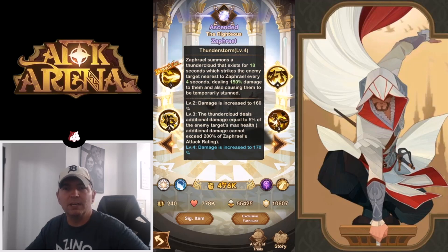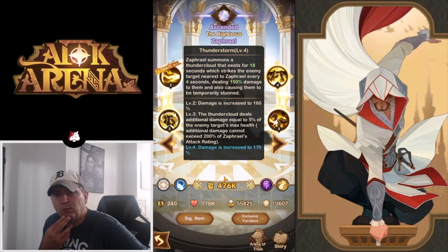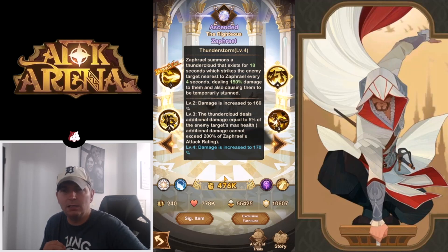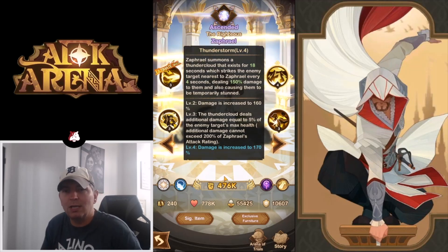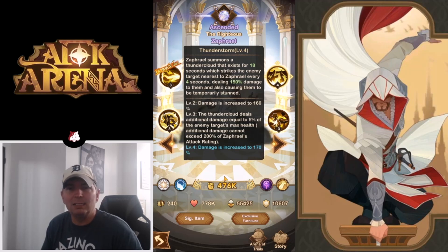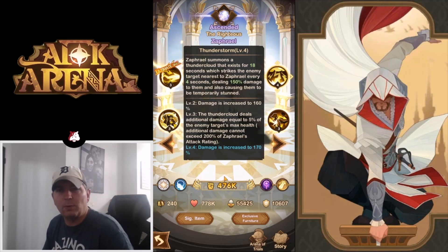Second ability is Thunderstorm. Zephriel summons a thunderstorm that exists for 18 seconds which strikes the enemy target nearest to Zephriel every four seconds, dealing 150% damage to them and causing them to be temporarily stunned. Level four takes it up to 170% damage, and at level three the thundercloud deals additional damage equal to 5% of the enemy target's max health, which cannot exceed 200% of Zephriel's attack rating.